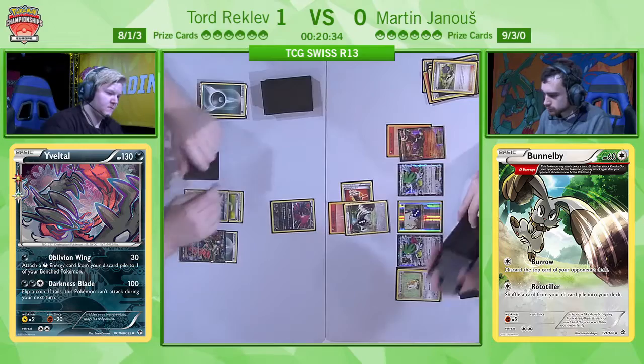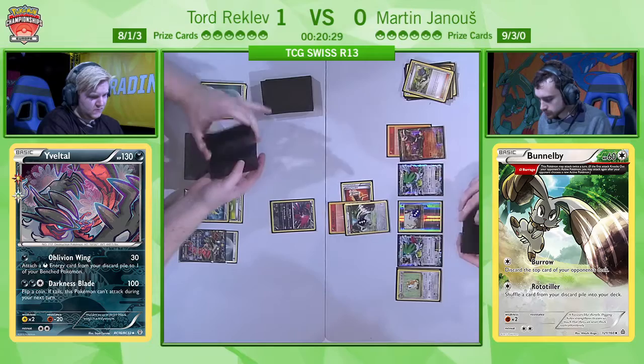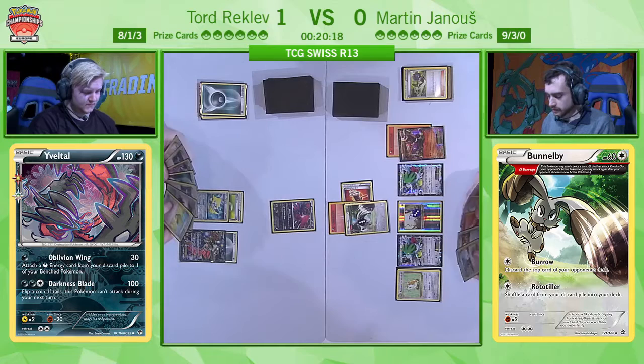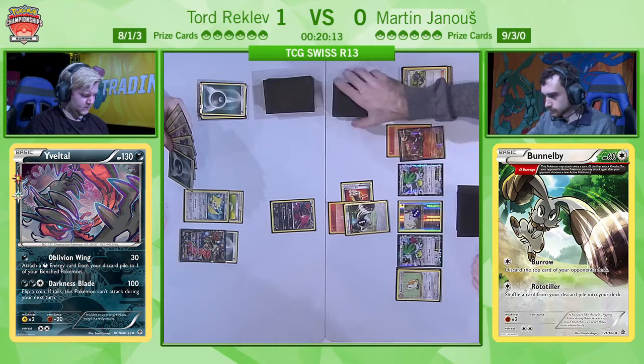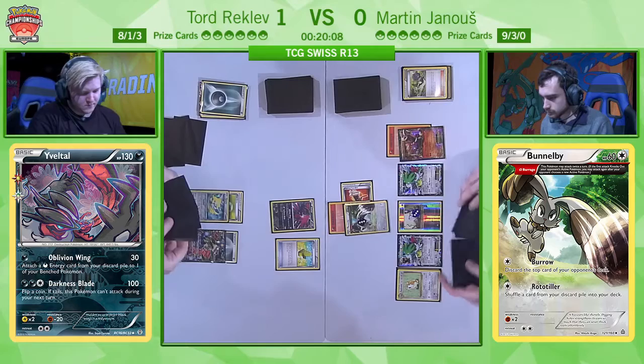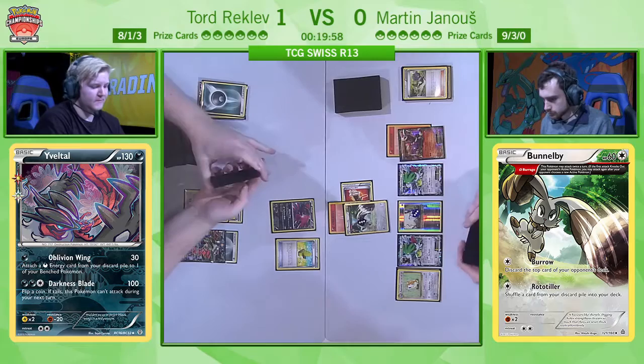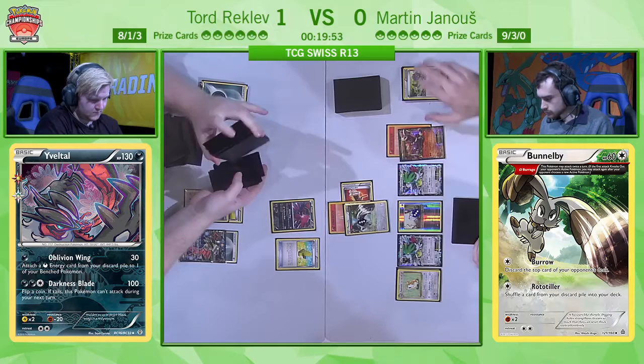Tord has energy available to him and Max Elixir — everything he was looking for to make sure Martin's turn is negated, that the Crushing Hammer heads is negated. He's attaching to the active spot most likely. Interesting to see if he's going for Max Elixir. At this point his deck is full of resources, so might as well go for it — it's still definitely worth it. Right now you can assume you're going to go through Bunnelby in a few attacks, but you still need to get that big Yveltal EX. That was his win condition last game. It's going to be the same approach this game.